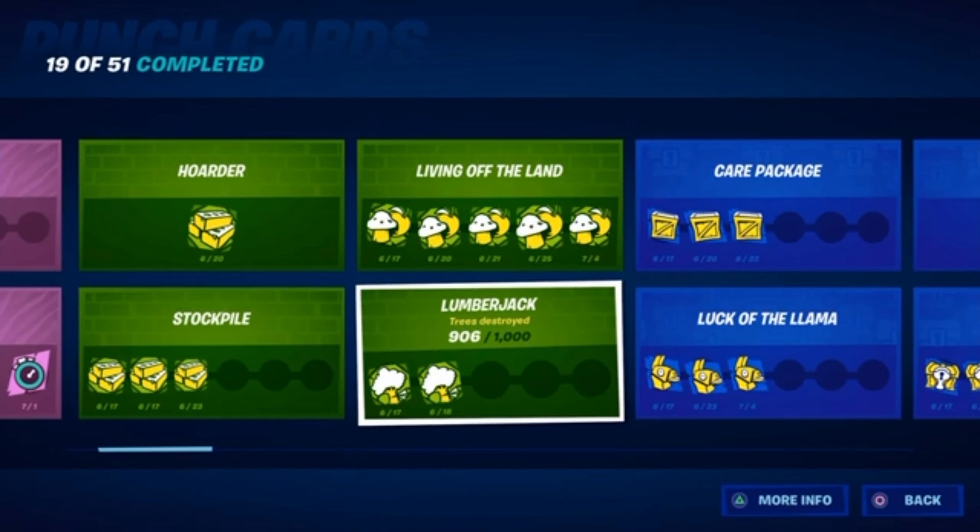This one is to just destroy trees. You get wood, and you can do this one and the materials one at the same time. But this punch card is actually really really time consuming. The best way I've found to do this is either get in a helicopter and fly into trees — though the helicopter could blow up — or a better way is to go in a boat and bomb all the trees. It's the fastest way. I'll get it done eventually just by playing the game, but if you want to do it quickly, get in a boat and blow up some trees.